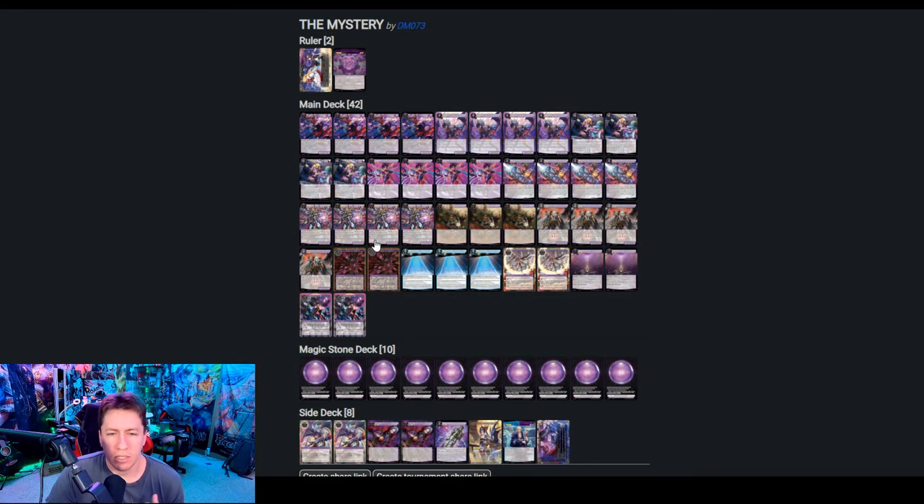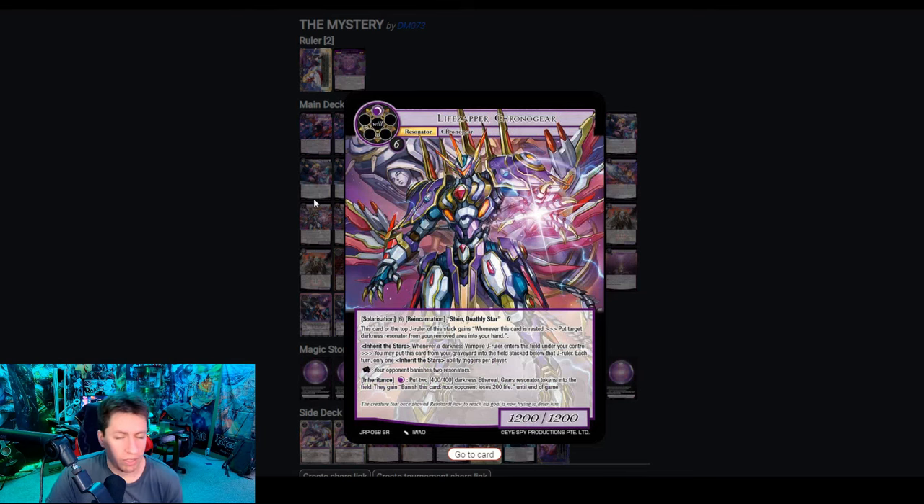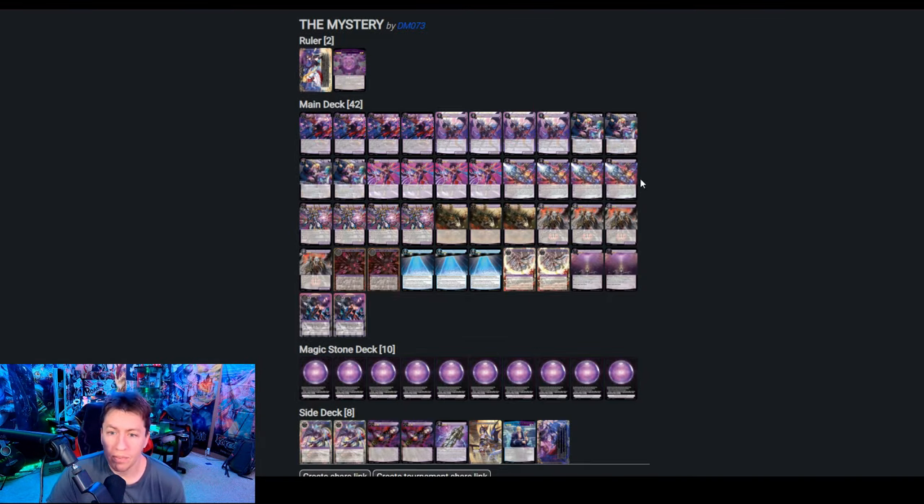From there, there's the Darkness Solara Sire engine, which includes things like Life Zapper Solarized Statue to make those tokens, the Life Zapper Chrono Gear to make tokens and inherit the stars, or reincarnate on top of the Solarized Statue. Lucifer for Life Drain, Rhea for Mill, things like that.